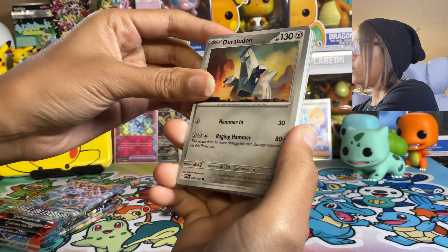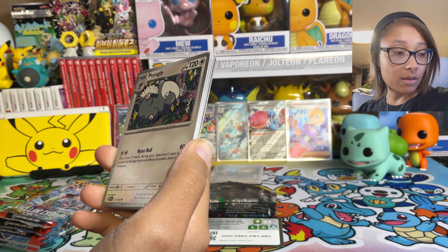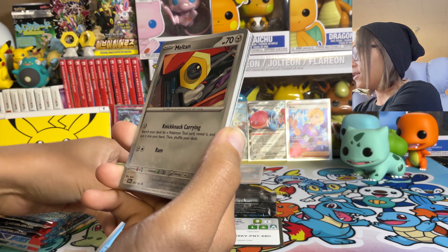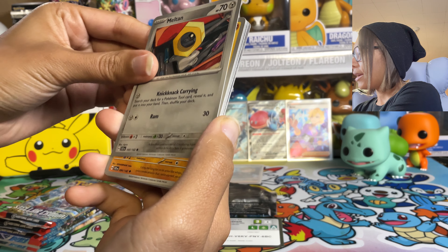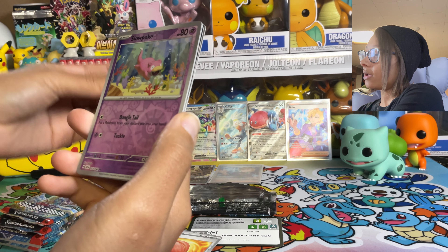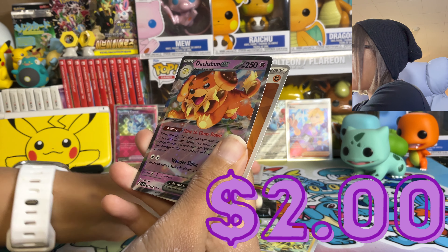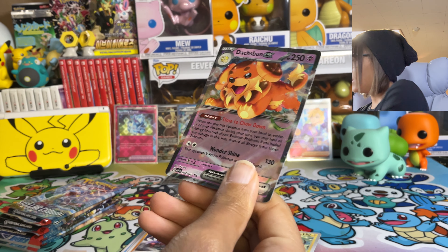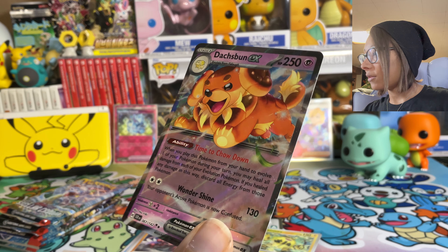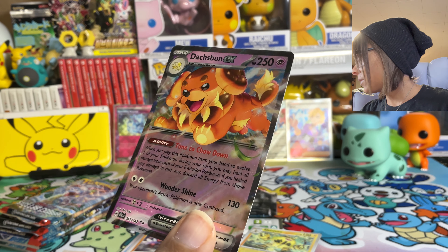Just seven packs left. We managed to pull a repeat, which I didn't think we did. I think this set is actually pretty small, so it doesn't surprise me — I just wish it hadn't been a repeat. We've got Duralundon, and apparently that move is right with the 'explode now.' Also Nymble — all these names are starting to look weird. Knick-Knack Carrying, Glalie Roundhouse, Oran Berry, Coriolis, Slowpoke, Excadrill, and Dutch Buns EX on the end! I forgot to pull that energy — Dachsbun EX on the end. Very cute dog, I love the art too. It's so cute. Sometimes the EX cards aren't in 3D and it really just makes it better. Another EX card!